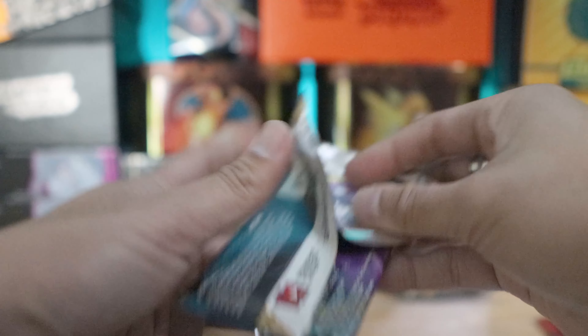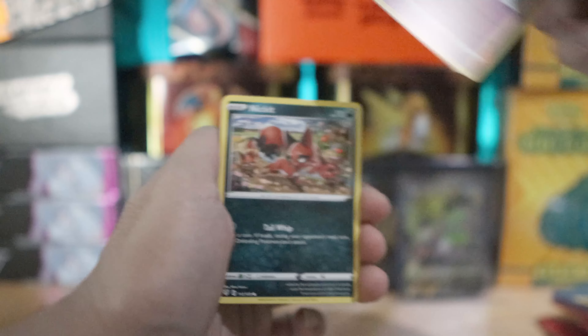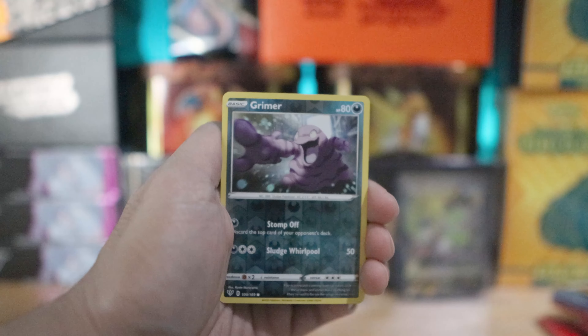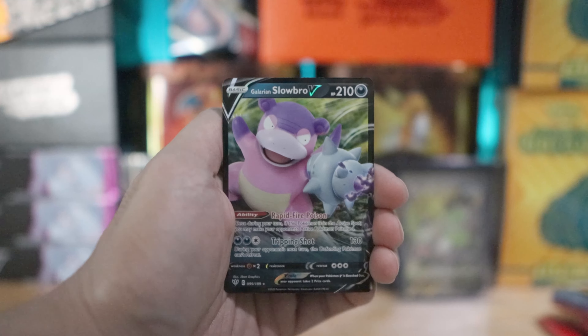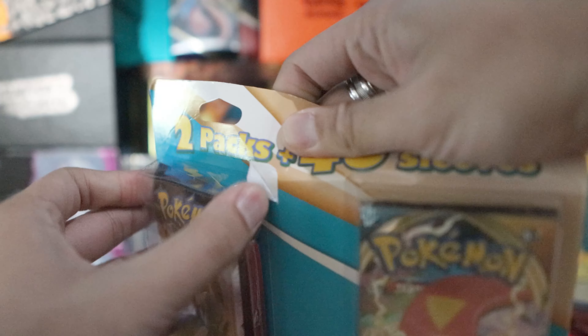Darkness Ablaze at $5.50 a pack as mentioned - oh hey, there we go! These packs near me are hitting $5.50 and I did buy a few because that's what was allotted to me locally. Reverse holo is a Grimer, but $5.50 for a booster pack is hard to stomach. The rare - Galarian Slowbro V! There we go, not bad. Not the best, but we're on track getting decent cards.